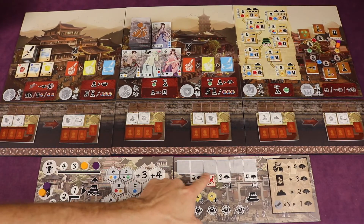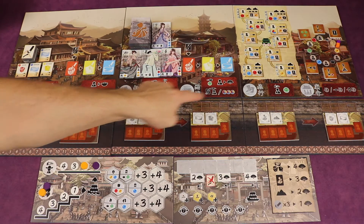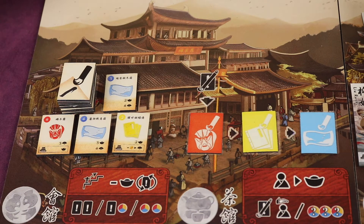The game is played over six rounds, and over those six rounds you're trying to score the most points by going out to different areas and doing different things. You'll be gaining different portfolios and trying to complete them — there are three types: red drama, yellow literature, and blue paintings. These give you different bonuses, some round-end bonuses, and they help you score at the end of the game for set collections of all three colors.